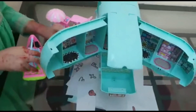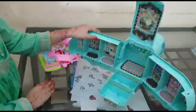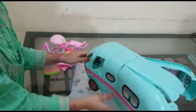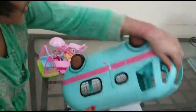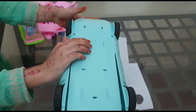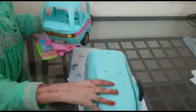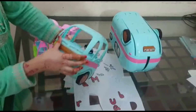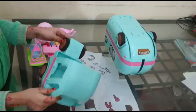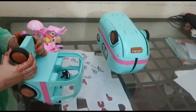Now I am going to open up the glamper. I'll show you how to remove the front car. Flip it over and you can see a button — just press it gently and the car will come off. Here we have the car — this is the touring car. You can move it up or down like this.